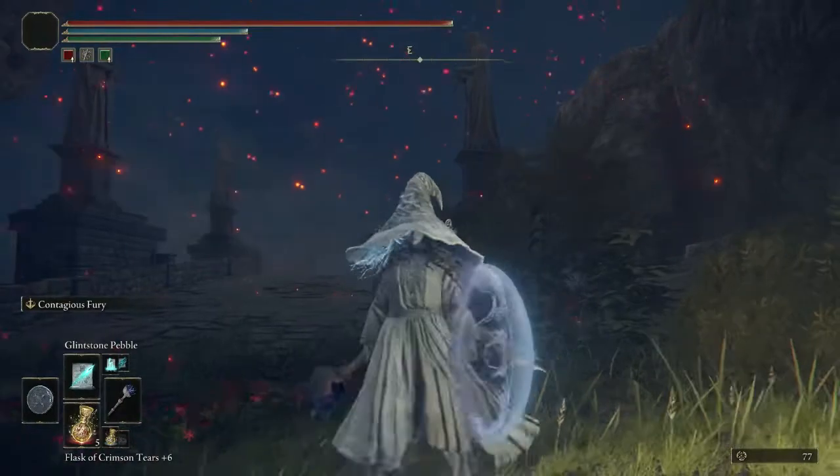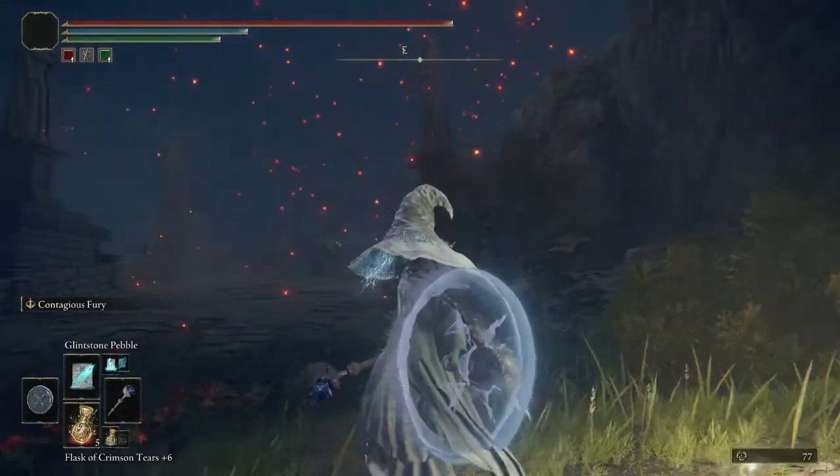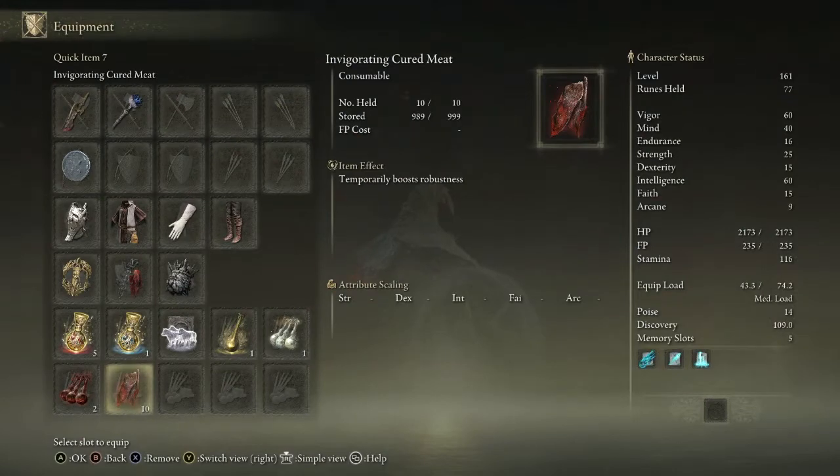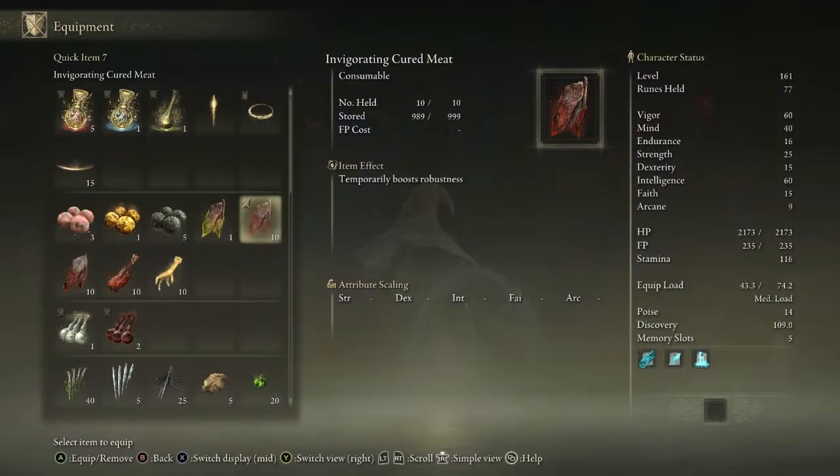Body type buffs are usually buffs that increase your resistances. I have the Invigorating Cured Meat on, which temporarily boosts robustness. Invigorating Cured Meat is better than regular Cured Meat because it actually lasts longer.